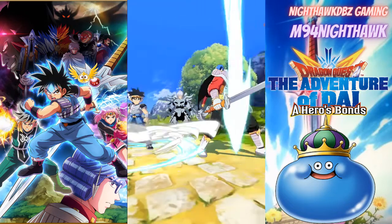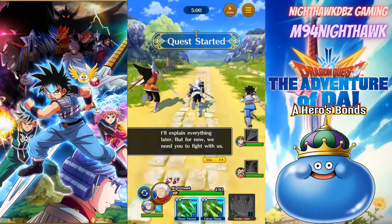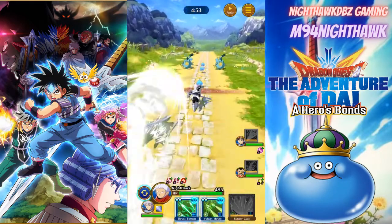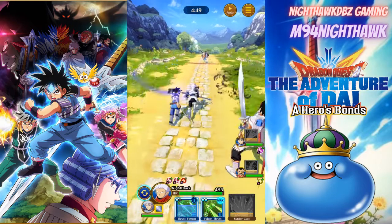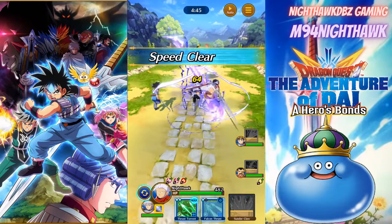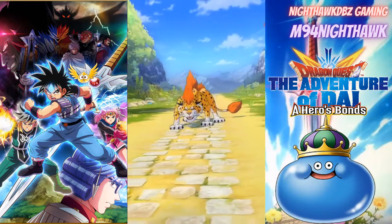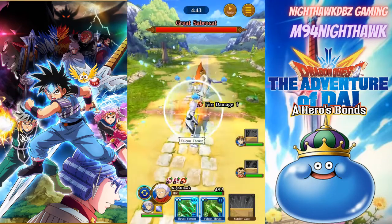I can always put that spear on my character, but I'll probably just continue to run my thunder spear because I really love it. I kind of wish I could pull another thunder spear because I'd really like to get other vocations up as well. I don't just want to run spears — don't get me wrong, I like spears because of the range — but that's kind of why I've been running spears since the game first came out.